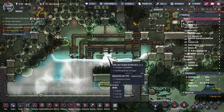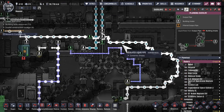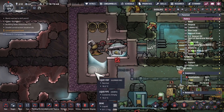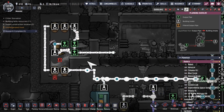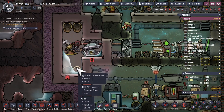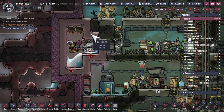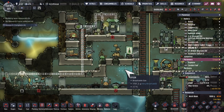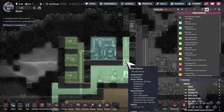So we've got this geyser outputting liquid, and the pump is taking it away and putting it into storage. We're getting a mix of water and brine — water is having no problem getting there, brine too, and even if it had issues it would just go to the top for the time being. So it's looking happy so far. Dupes over in this world now have a nature reserve, upping their morale.